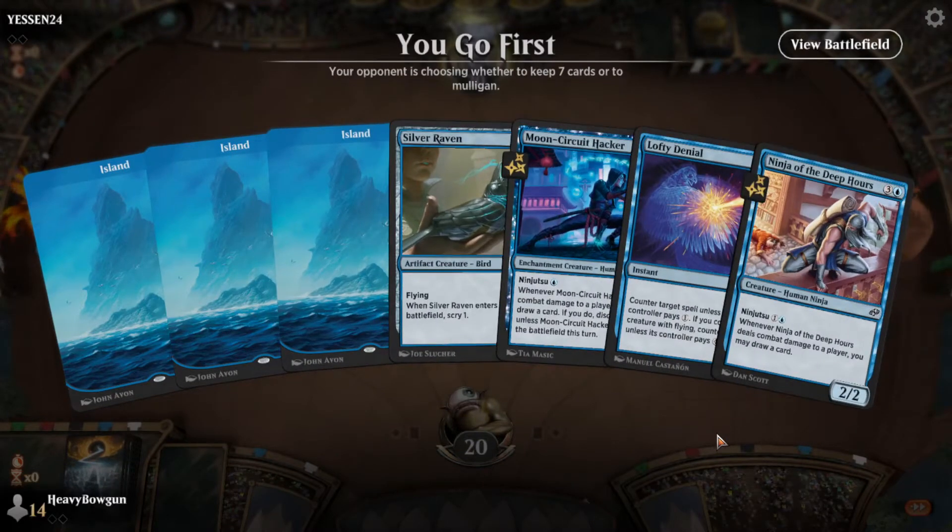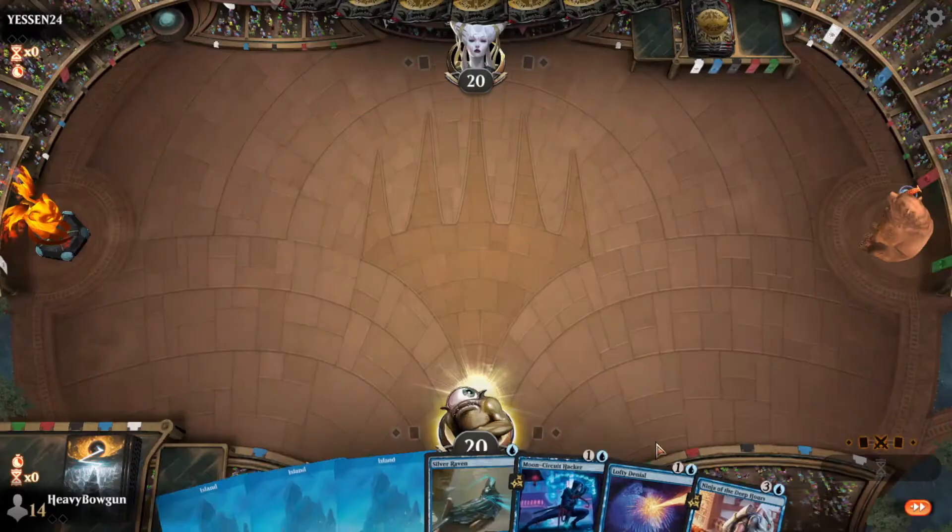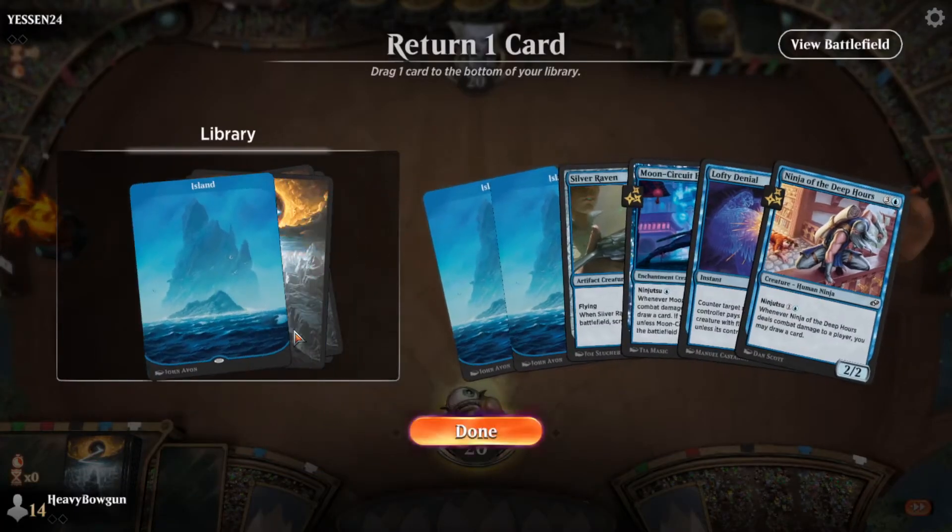And yeah, let's look at this. Yeah, this looks perfect. The 1-drop into ninjas and a counterspell. Let's put a land back.